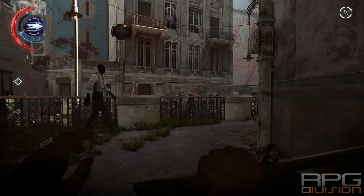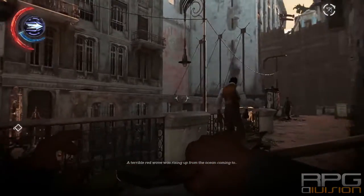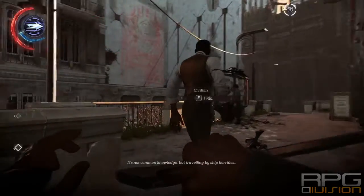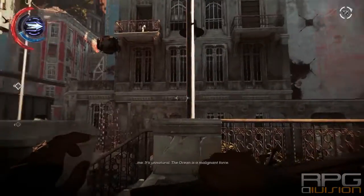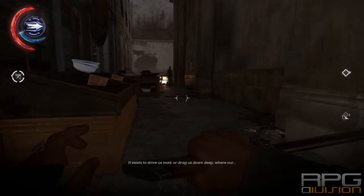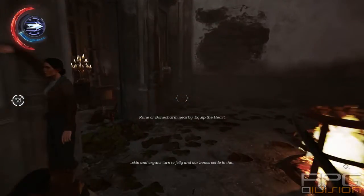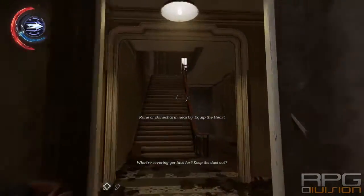Hey guys, here is the location of the only safe in mission number 4. This is where you start, across the street. You can recognize this location and just cross the street to this side and you will see this building. Go inside this alley and here you will find an entrance into the building.